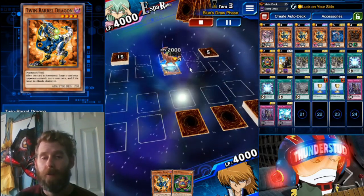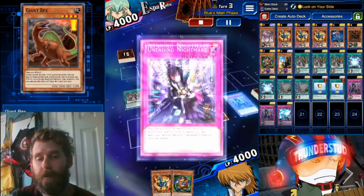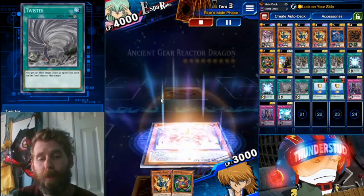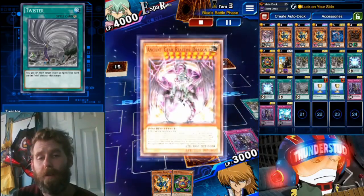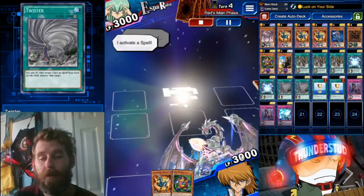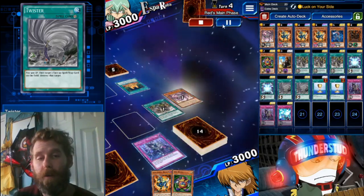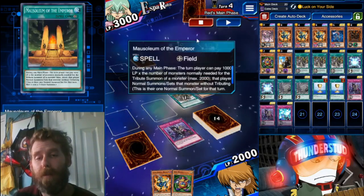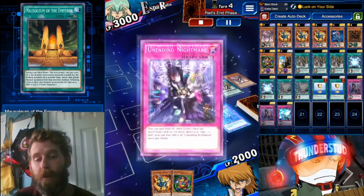Here we're fighting a dinosaur user. He tries to wall us off with Giant Rex. Gear Town into Unending Nightmare — destroy it. Don't use Twister; here comes our Reactor Dragon. Attacks into Giant Rex; we do not activate its effect. We're down to 3000 life. He banishes our Reactor Dragon — that sucks. He uses Mausoleum; I chain Unending Nightmare to Mausoleum so he doesn't have a chance to use it. Stop his Mausoleum, lose another 1000 life.